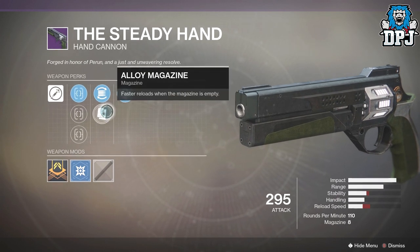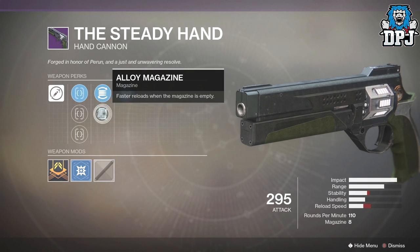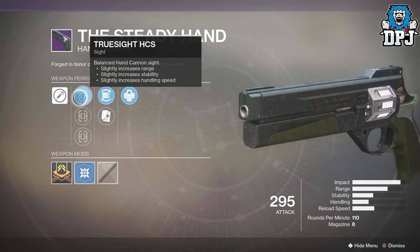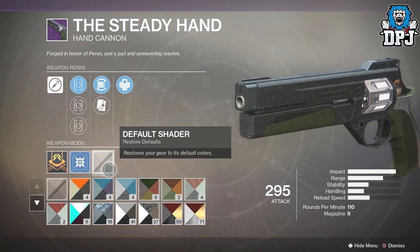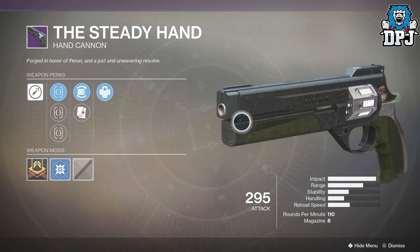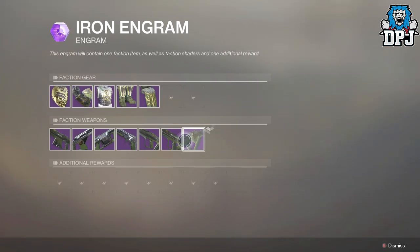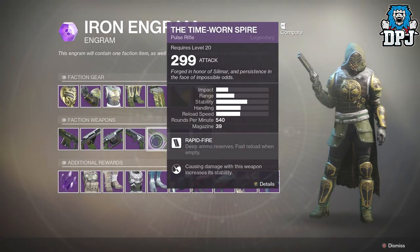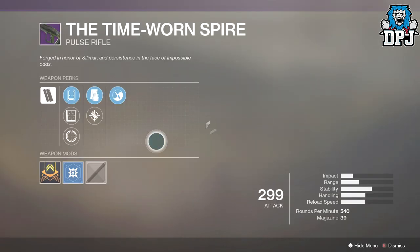It states faster reloads when the magazine is empty but yet it also states it lowers reload speed — what's going on there? I haven't got a clue, but I'm guessing this is going to be a decent weapon, probably the one I'm aiming for so far — this and the auto rifle, as you guys know I'm a big fan of auto rifles.